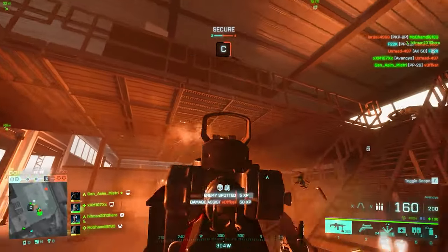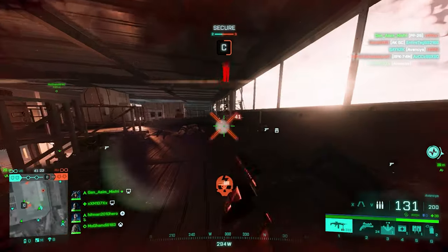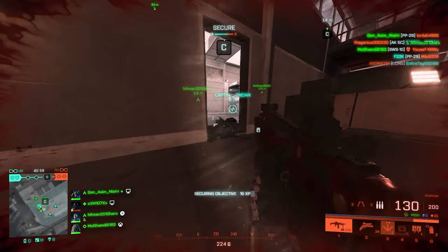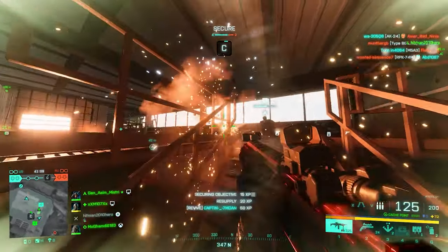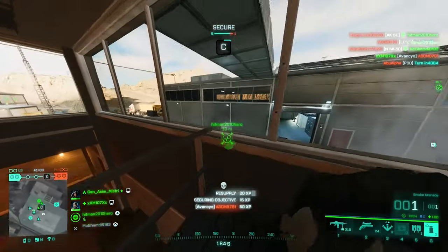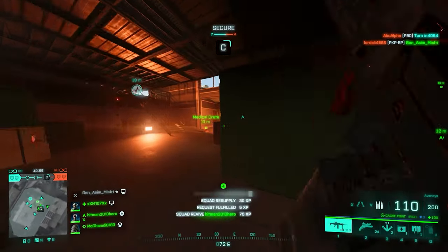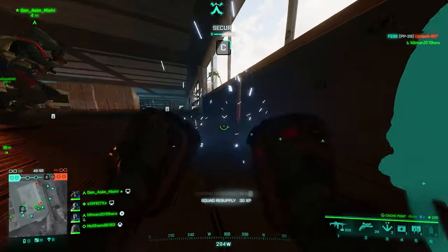Your third muzzle attachment should be the Extended Barrel. The Advances is a light machine gun after all, and although it has a crazy fire rate of 750 RPM, you sometimes need to engage at longer ranges or suppress the enemy team. The Extended Barrel increases muzzle velocity at the expense of some fire rate — 110 RPM actually — but it's a fair trade since more muzzle velocity means more damage and heavier, more accurate shots at long range. Here's how the weapon looks with all muzzle attachments in place.